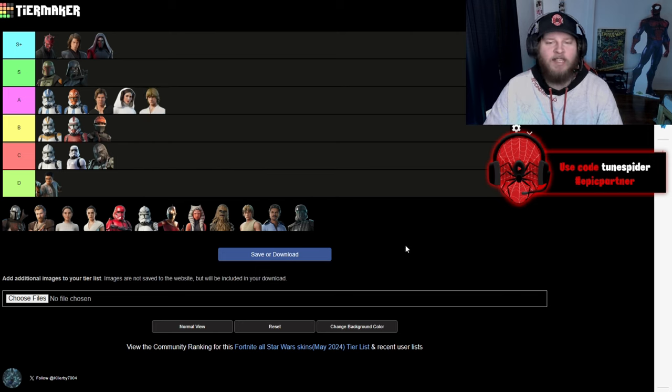Up next we got Luke Skywalker and he's going to be going A as well. I got the OG Trinity right here all in A, but I really like the outfits they gave him. I like that they gave him the black outfit and the hooded look, and for that he's going to be an A.